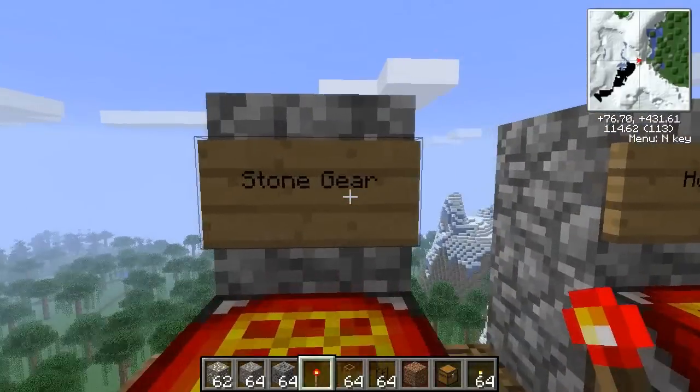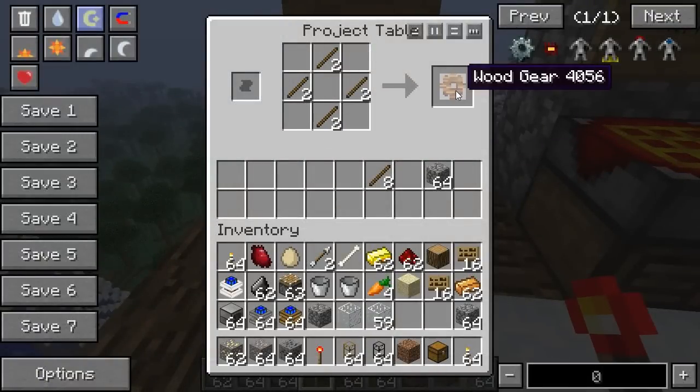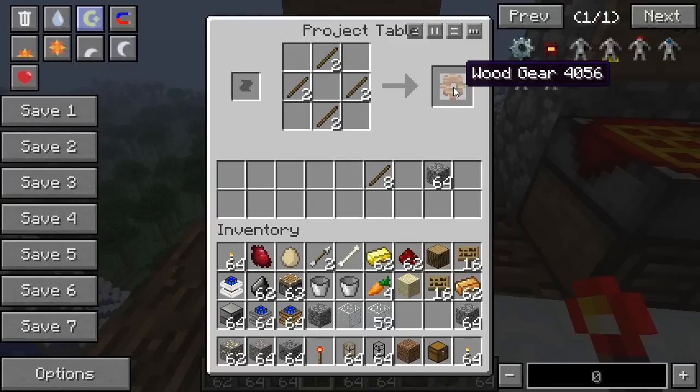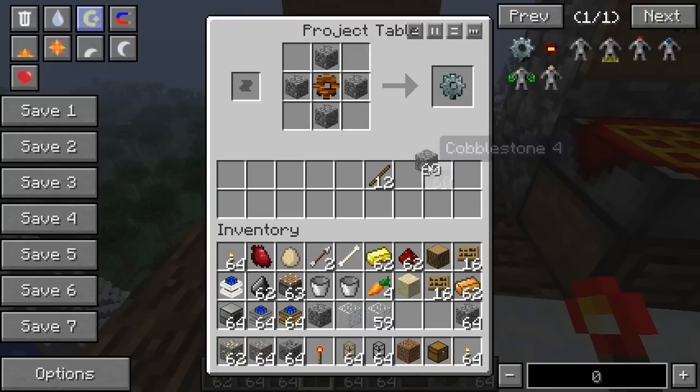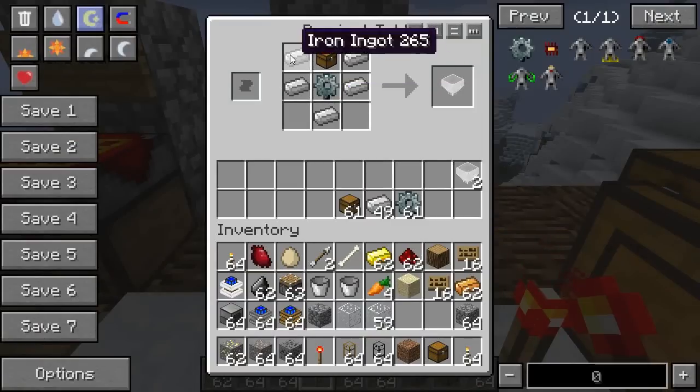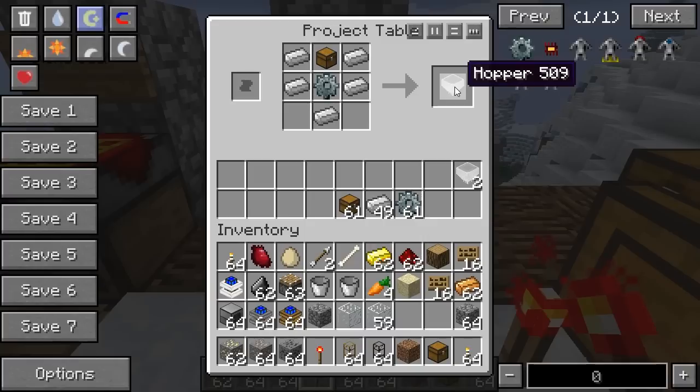First of all we need to make a stone gear. Now I'm guessing you all know how to do this, but if you don't: it's just some sticks that make a wooden gear, and then you use that with some cobblestone — that makes a stone gear. So you just need one of those. Once you have the stone gear you add some iron to it and a chest like that, and that makes you the hopper.